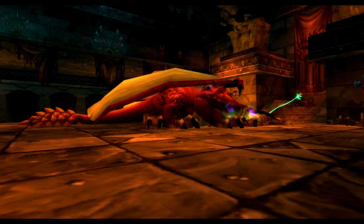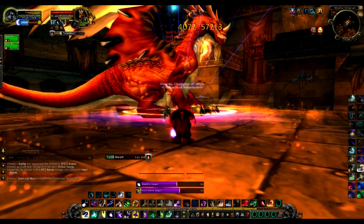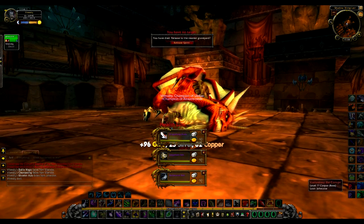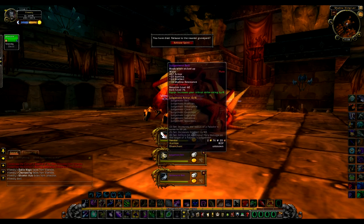Then you will engage and defeat him for 150 gold and 3 epics. Velestraza the Corrupt is a red Dragonflight member whose will has been broken, and is now mind-controlled by Nefarian. This is a very simple tank and spank fight, but take note that when he perishes, one raid member will always die with him. Enjoy the easy 200 gold and 3 epics.